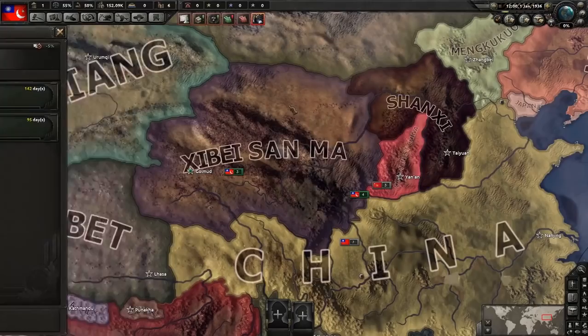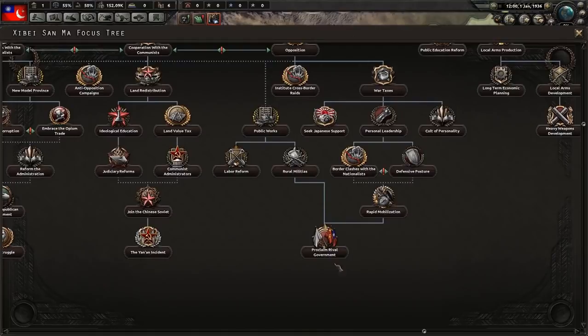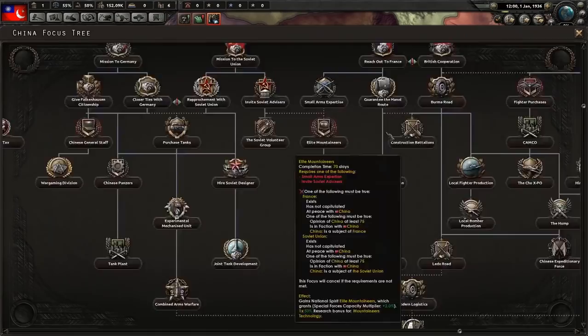Here we go — this is the Warlord Focus Tree, the mini Focus Tree that the warlords get. Eventually, if you proclaim a rival government or complete some of these, you can get to form the National China Focus Tree — the big, fat one. Really fun.